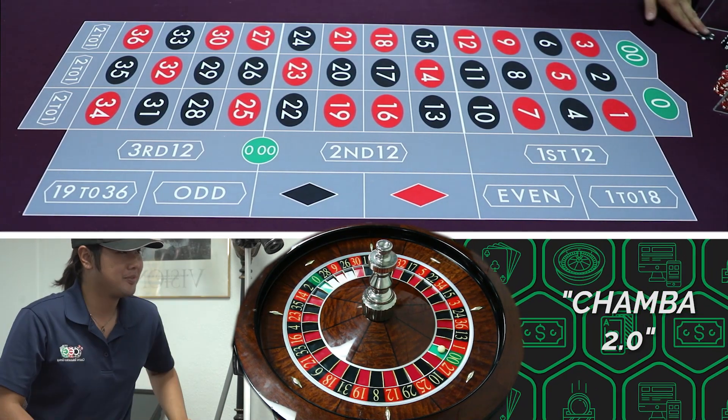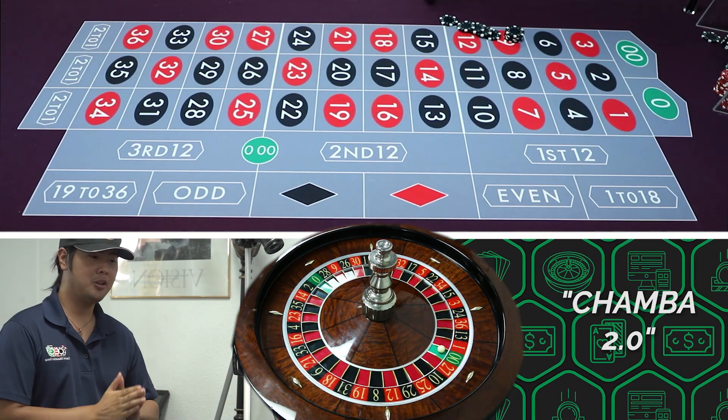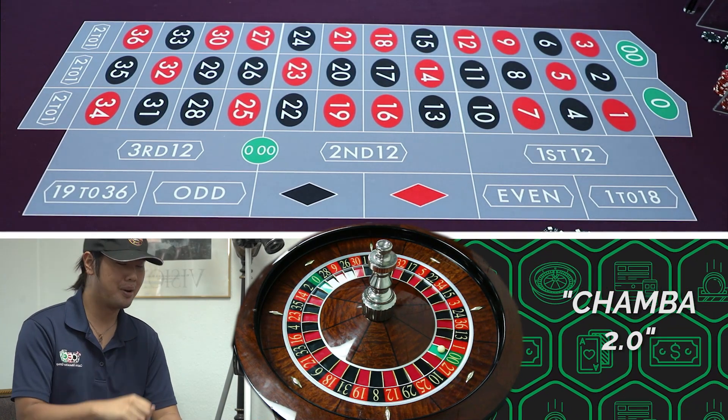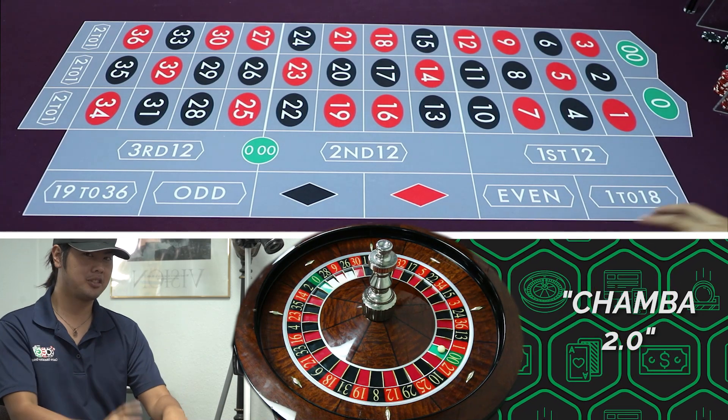Alex, your thoughts, sir? Oh, I love that system. What's the best system? Now we're doing Chamba 2.0. You don't need as much bankroll as Chamba 1.0. That's right, you only need a thousand. The first one you need to buy in for like $3,100 or something like that. It's only a thousand guys, so it's a third of that.